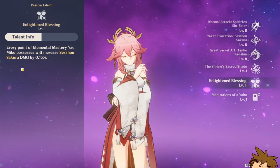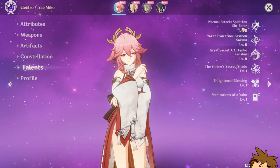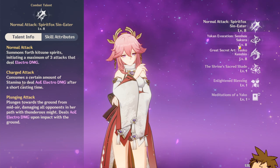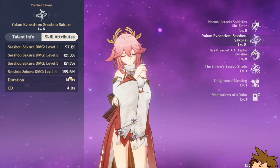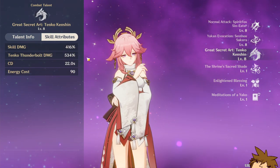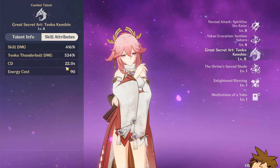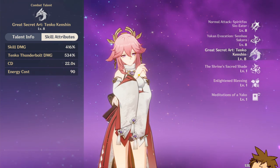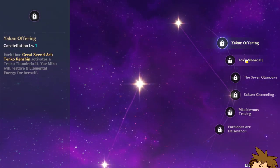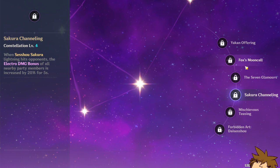We've got a cooldown reset and an increase in damage for every point of elemental mastery — she has 105 right now, not too bad. Her charge stack is pretty good as well. This is actually pretty insane, I didn't expect it to hit as much as it does. Every thunderbolt does more damage, that's so cool. The cooldown is 22 seconds — wow, that's kind of a lot. The constellations look pretty good too.